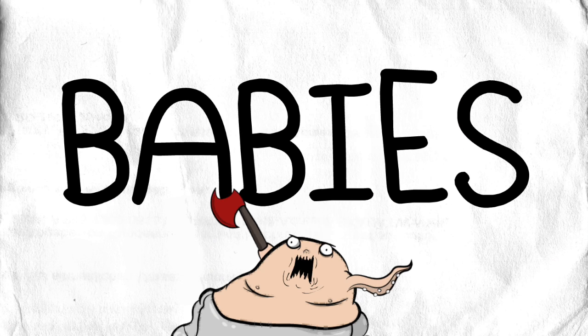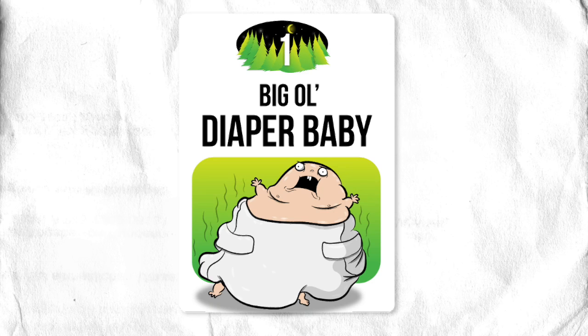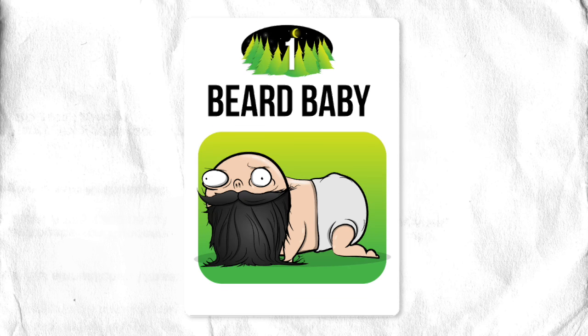The second type of card in the game are babies. Babies go immediately into the center of the table, and they form a massive baby army which must be stopped by all the players in the game. There's big ol' diaper babies, torpedo babies, a scary hair baby, and even a beard baby.